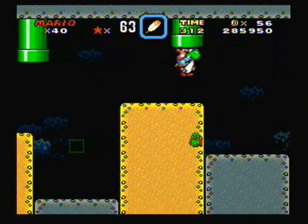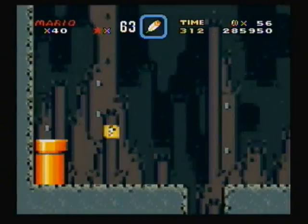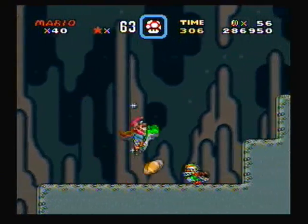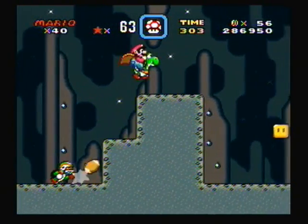And here is the pipe you want to go into in Donut Plains 2 — not Donut Secret 2, that's a different level. First appearance of Football Chuck.